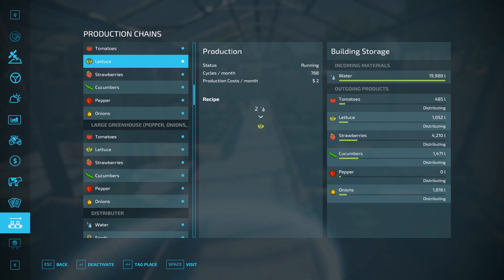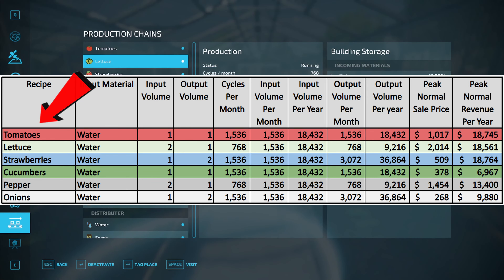Since we're at the greenhouse, let's look at the spreadsheet. We have six items you can make here — water is the only input. Your input volume ranges from one to two; only lettuce and pepper need two. Your outputs also vary from one to two — strawberries and onions give you two. Cycles per month range anywhere from 768 all the way up to 1,536. Your input is consistent regardless of recipe, but your output volume varies from 768 liters up to 3,072 liters.